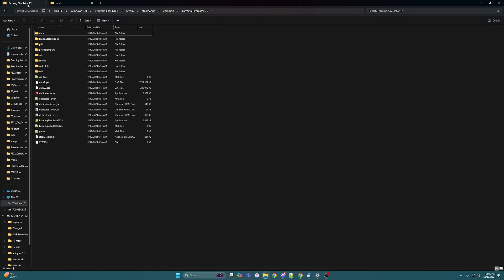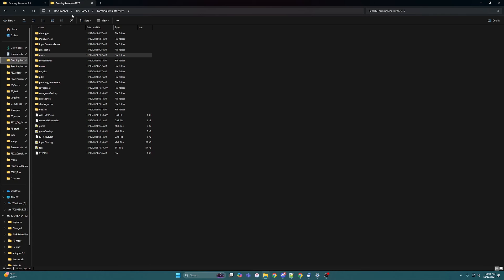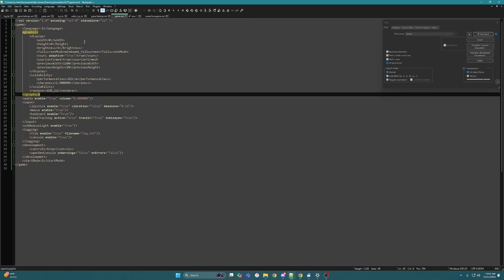First things first, you got the game downloaded whether you have it on Steam or downloaded directly from Giants. We are going to want to make sure we know the location for Steam, and then also in My Games documents, My Games FS25 — this is where we're going to get into the game file XML.